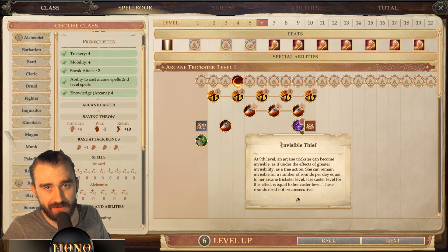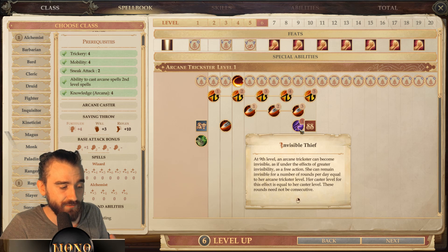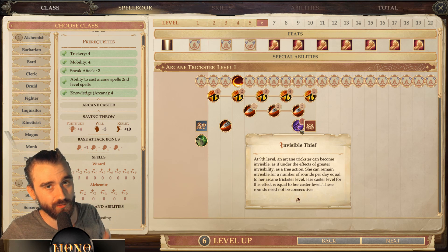He also gains Invisible Thief, which lets him enter Greater Invisibility. Unlike normal invisibility, Greater Invisibility does not break when you attack, so all your attacks become sneak attacks. Keep in mind though — if you use a ranged touch attack like Scorching Ray, which shoots four rays, you only get sneak attack on the first ray, not every ray.